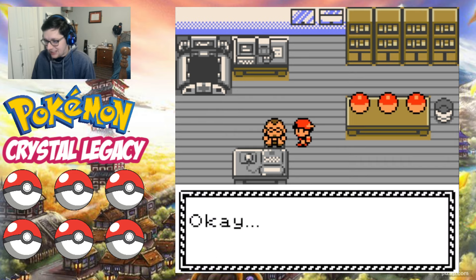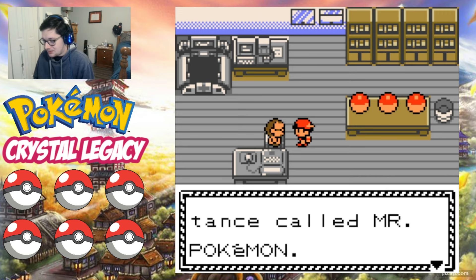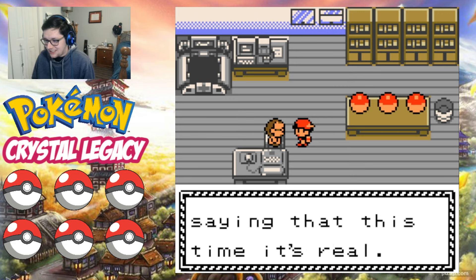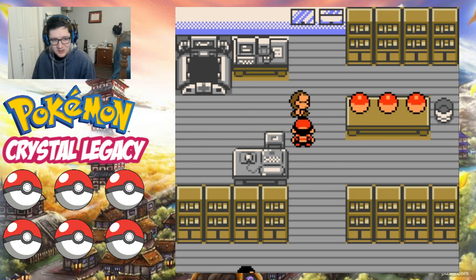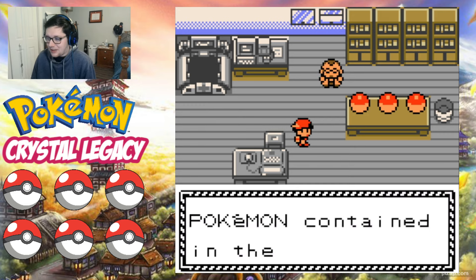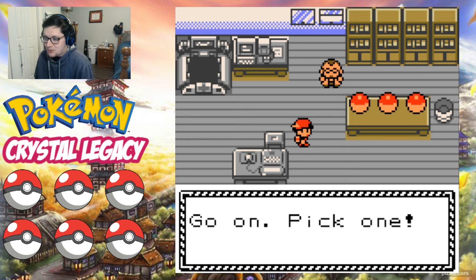Professor Elm got an email from an acquaintance called Mr. Pokemon, saying 'this time it's real.' It's intriguing but he's busy with Pokemon research, so he wants us to go in his place. You'll be able to choose a Pokemon as your first partner — huzzah! So of course there's Cyndaquil the fire Pokemon, Chikorita the grass Pokemon, and last but certainly not least, we have Totodile the water Pokemon.